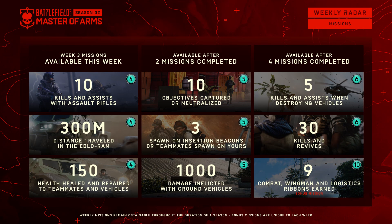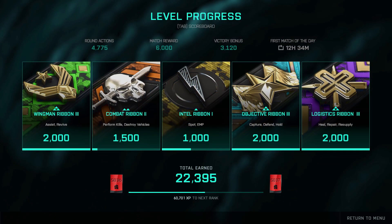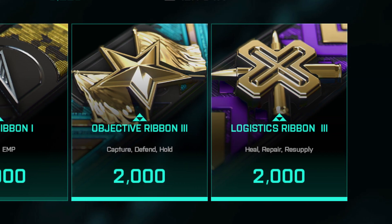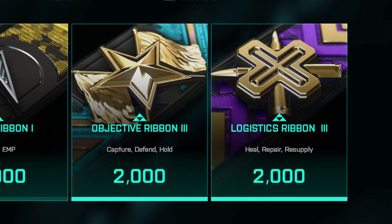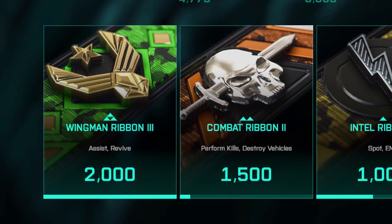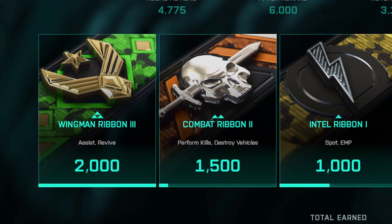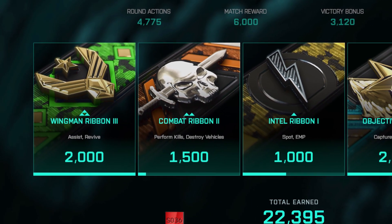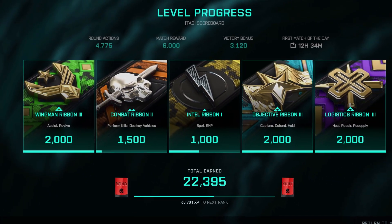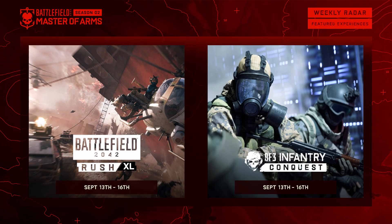For the bonus mission you need to earn 9 combat, wingman, or logistics ribbons. For the combat ribbon you need to do kills or destroy vehicles. For the logistics ribbon you need to heal, repair, and resupply. And for the wingman ribbon you need to do assists and revives — so basically everything you will do during a match anyway. Nine of them is not too much, and you can earn up to 3 of each kind per match, so this mission shouldn't be too hard to complete.